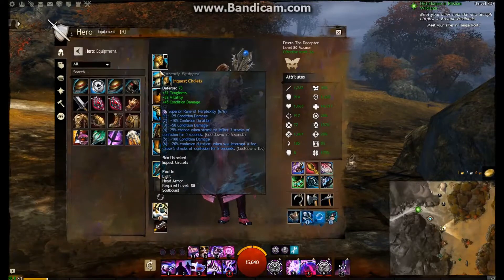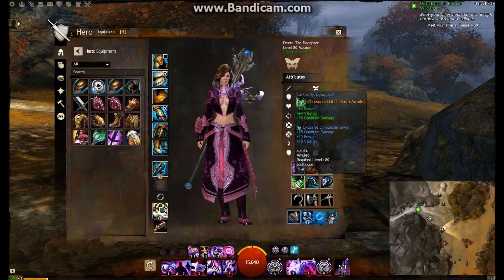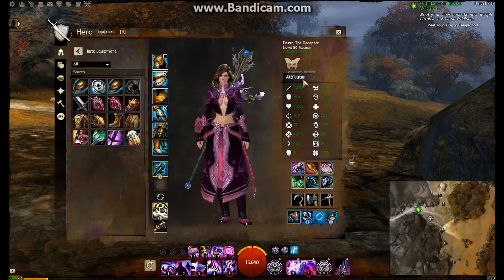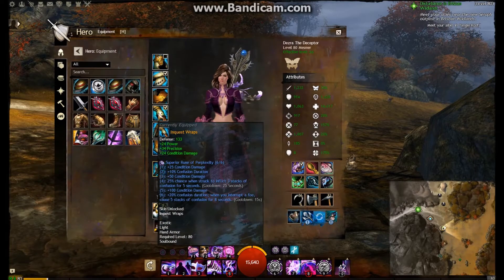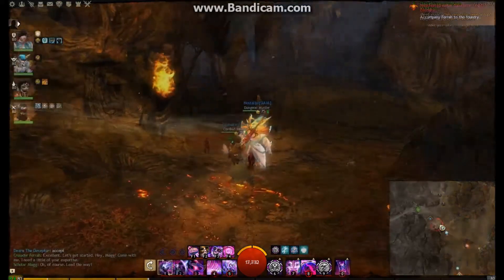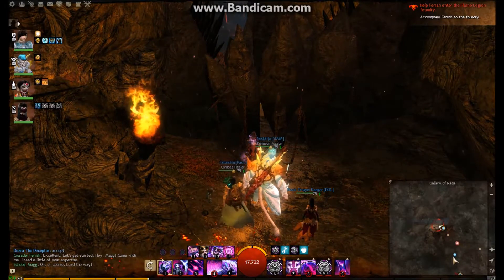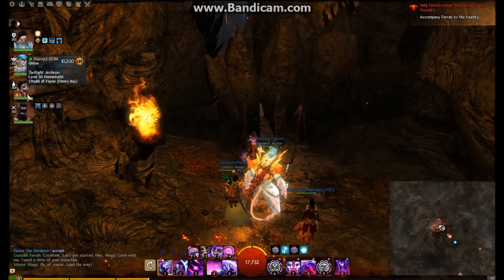Hello and welcome to another video. This is another one in the series looking at dungeon runs. This is my Mesmer that I'm using for the run. Going through some of the equipment - it's just a generic Mesmer build, nothing special, a bit of confusion, that's pretty much it. This is a PUG party: one warrior, one guardian, one elementalist, and a thief.